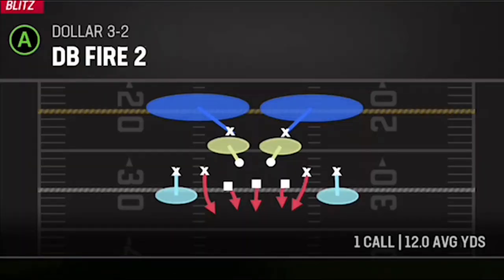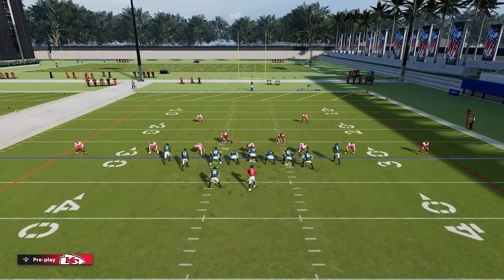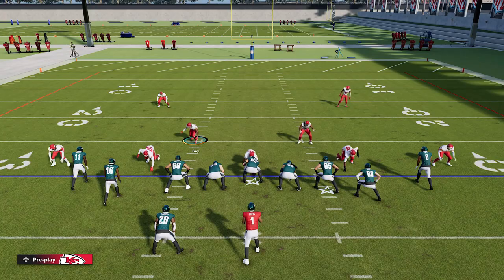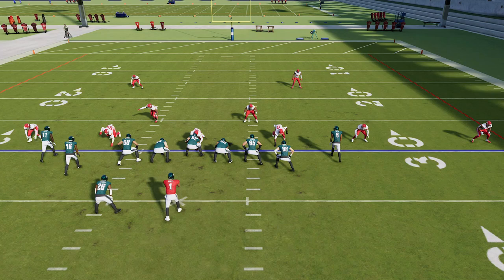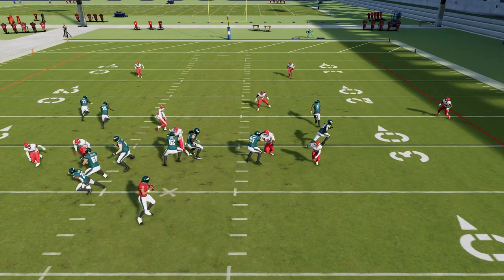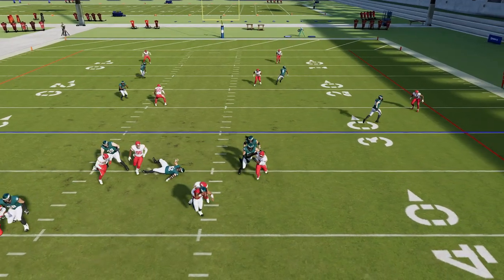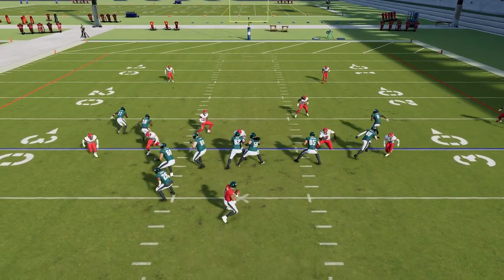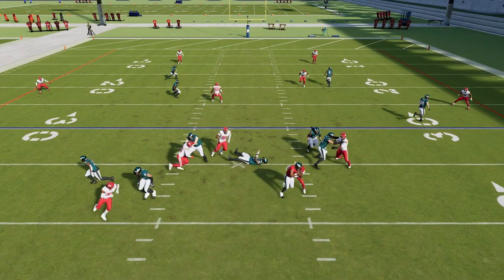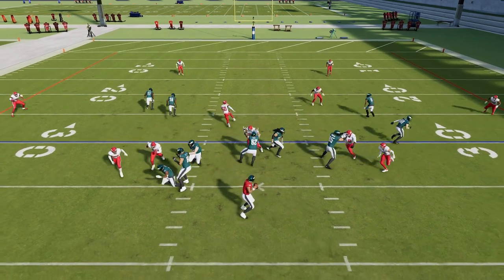Let's do an experiment to see if it's only this particular blitz that got fixed. Let's pick another wide looping around-the-edge blitz — the DB Fire Two out of the Dollar Three-Two. I'm going to spread these guys because they said this is meant to stop outside blitzes. I'm just going to stay back and see if these tackles can rotate to pick up these cornerbacks. The cornerback does get in free on this first play — Lane Johnson just took the guy right in front of him and didn't react to the cornerback coming. The guards have been a bigger issue in my opinion when it comes to outside blitzes.